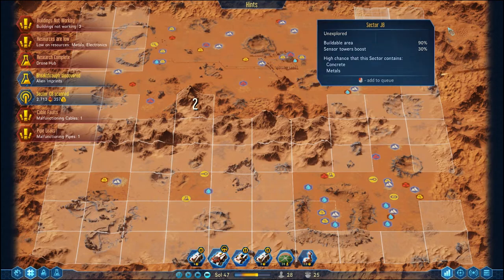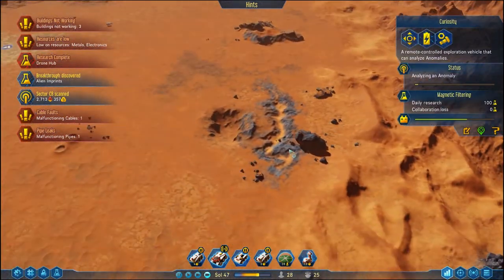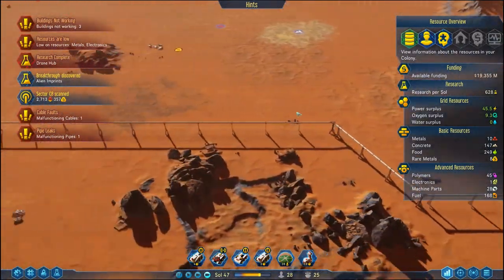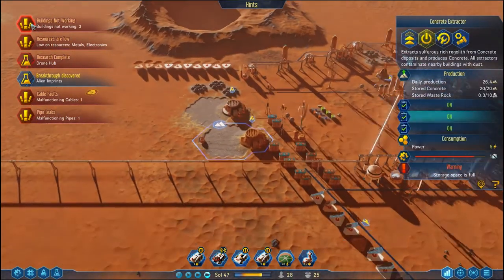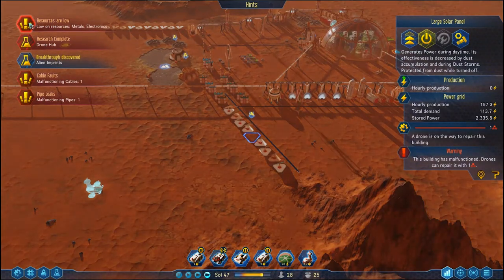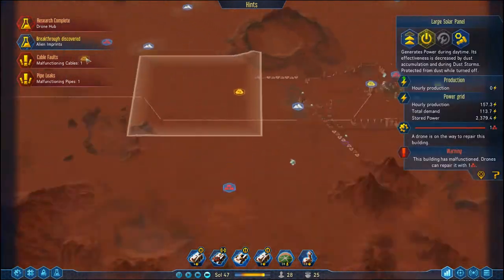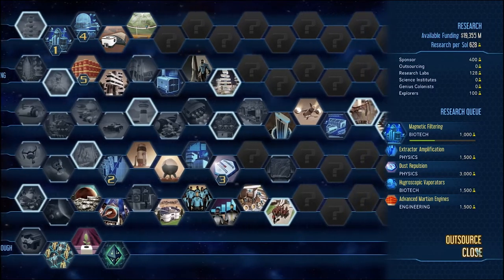We've got some more notifications. Buildings not working — one, two, three. That third one was not one I was expecting but we can live with that. Metals and electronics are low — that's just going to take some time. We've got a dust storm kicking in — or is it just night time? Research complete: drone hub!